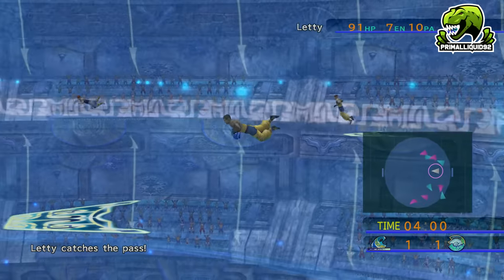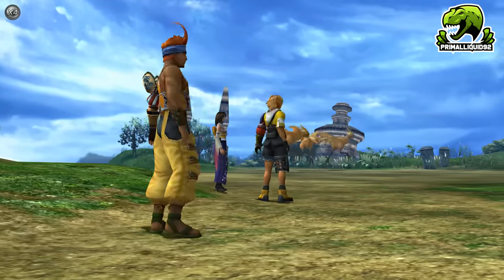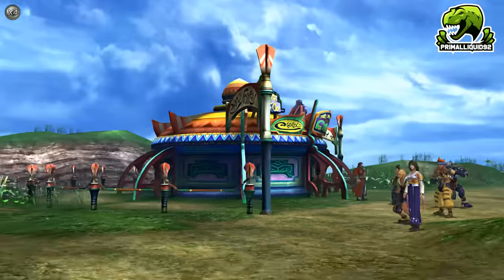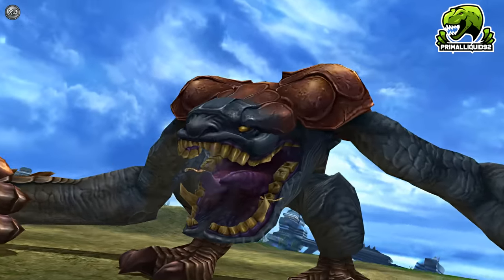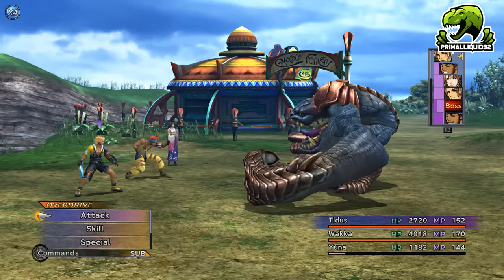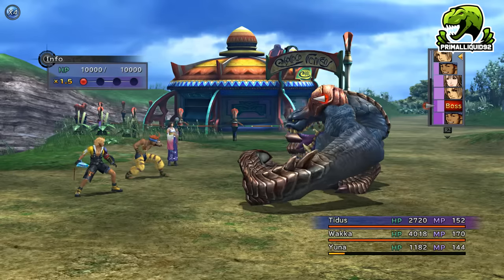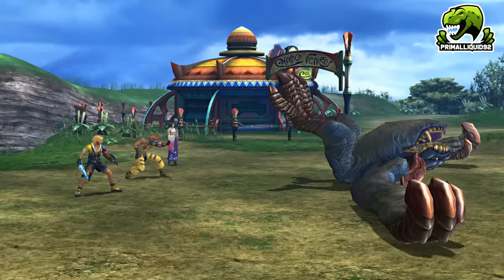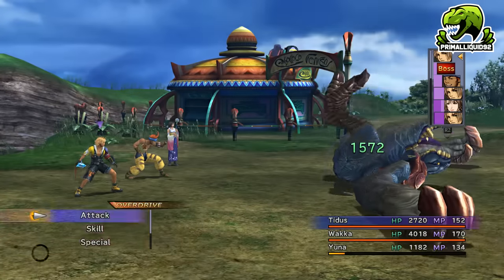Anyway, time to continue. Once you get to the Chocobo Eater boss, you need to be careful — not because you have a chance of dying, but because we don't actually want to kill the Eater; we need to push him off a cliff. What I suggest doing is have Tidus attack, Lulu cast Fire Magic at lower levels, Wakka attacking at higher levels, and have Yuna constantly healing the Chocobo Eater to keep him alive while we knock him off.